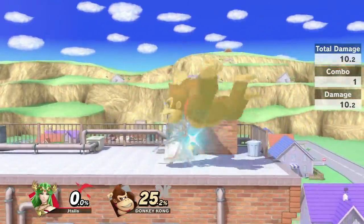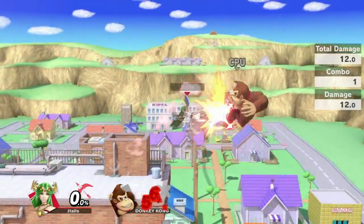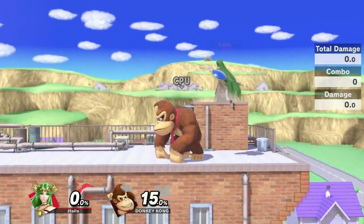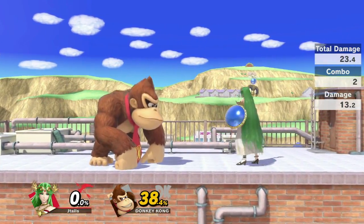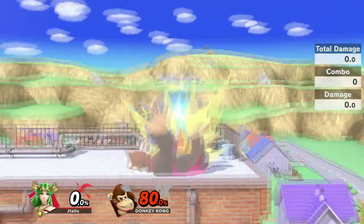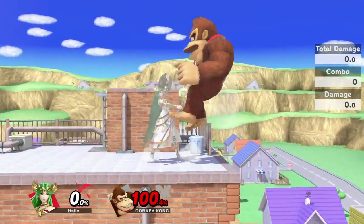You can do falling fair, grab, down throw, fair. You get so much off of forward air, and it's just really good for momentum. You get fair into dash attack guaranteed, and then you can try to find the landing with another dash attack or a neutral air. When you get your grab at mid to high percent, go for the down throw into turnaround back air — true combo, and it KOs opponents pretty early.